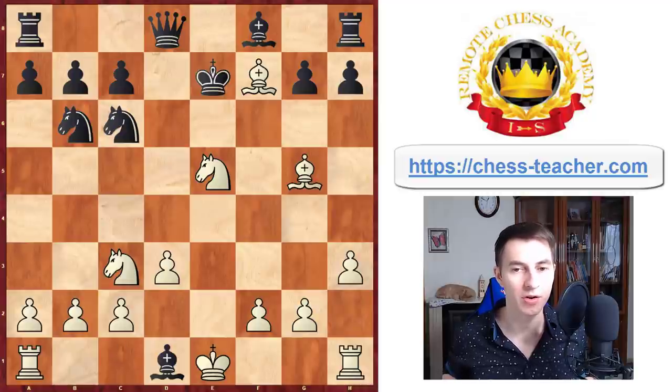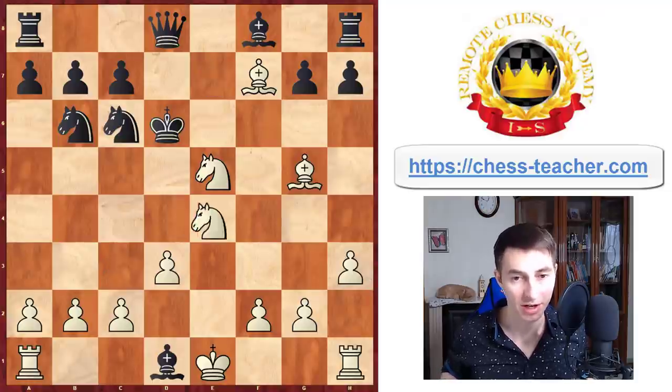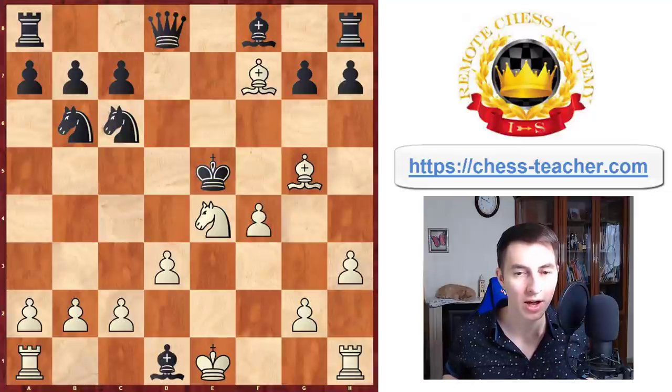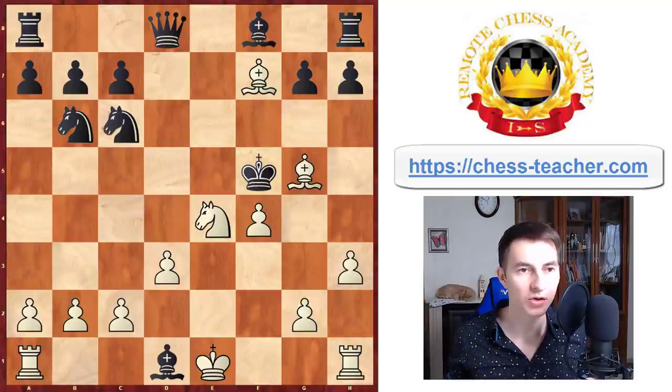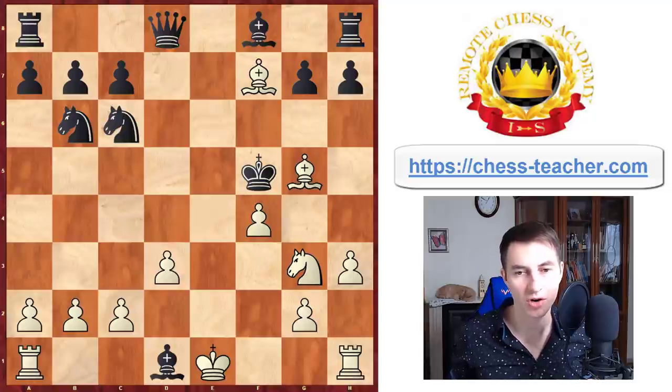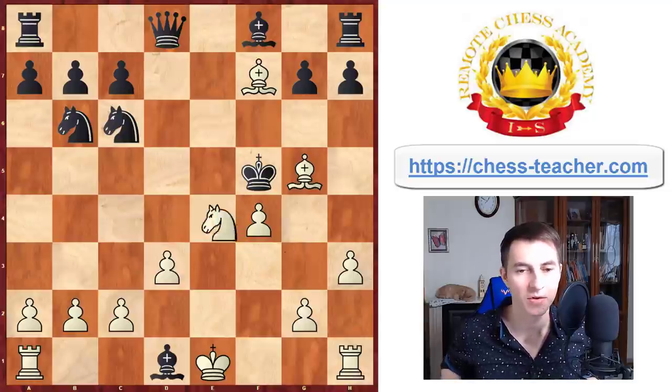Bishop goes to g5, which is check to the king. The only square for the king is d6. Then you keep attacking with knight going forward to e4 — once again it is check to the black king, so it has to move. The only square available is taking the knight in the center of the board. Then you play pawn f4, and black would have to keep advancing their king forward. If they try king f5, it leads to an immediate checkmate: knight g3 checkmate — a very rare checkmating construction with two bishops and a knight.